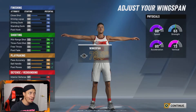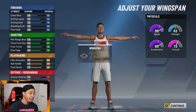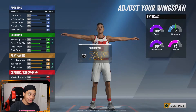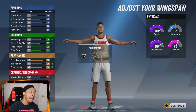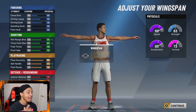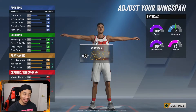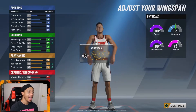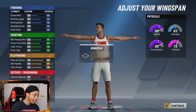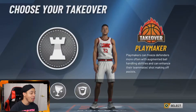For the wingspan, you do not want to minimize it because you still want to be able to play defense. A longer wingspan gives you better defensive stats. We're going to go with 80 — it's not all the way down, only about an inch difference, but 80 is definitely good. I don't want to minimize my wingspan in 2K ever again — I've learned. So 80 wingspan is all we need.